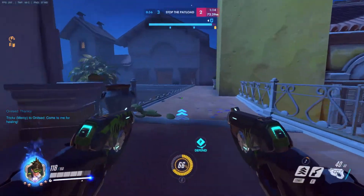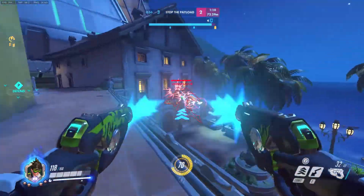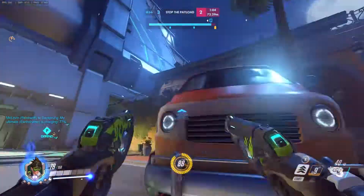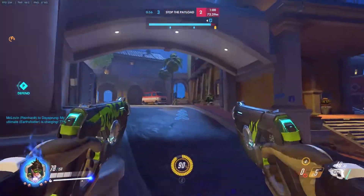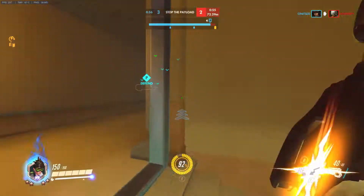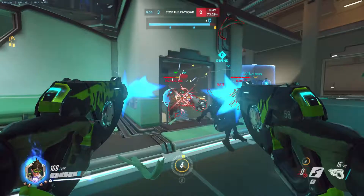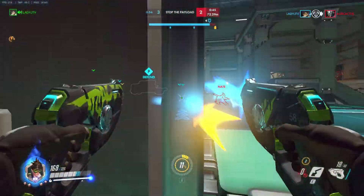The next tip is more team-oriented but still important. Tracer's ult comes up quite a bit, and you always want to check if your Zarya has ult. It's a good easy way to get a team wipe, or at least bait out a Lucio ult or Mercy rez. Whenever you get your ult, just check or ask your Zarya how close she is. It's not worth saving your ult if Zarya is at like 50% — you can pretty much get your ult next fight anyway.